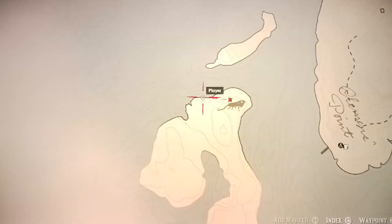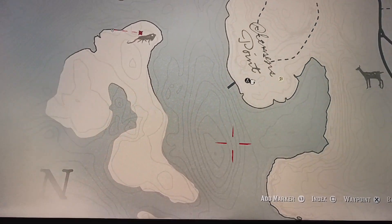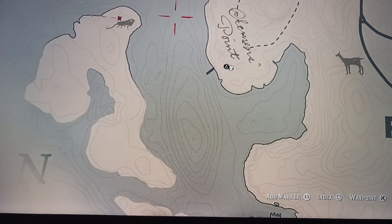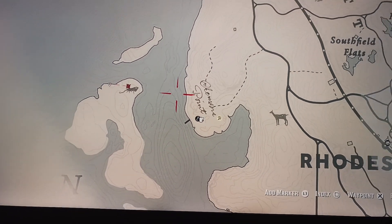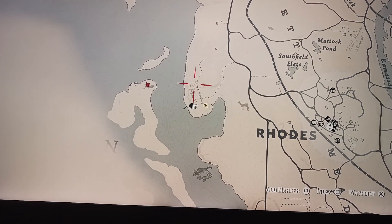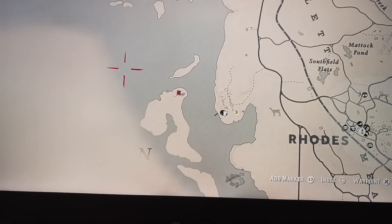I can pull it up on the map here. As you can see I've already got it marked — it even has this iguana symbol — and it's just this island directly across from Chapter 3's camp. I can zoom out a little, and there are roads. I'm already on the island.